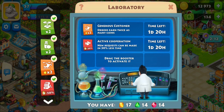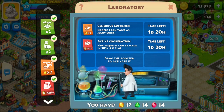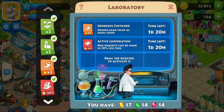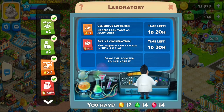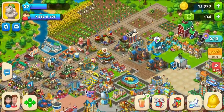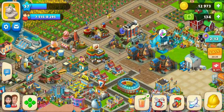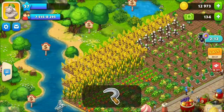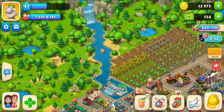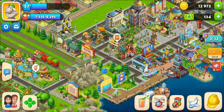I also activated my helicopter times-two booster so I earn twice as many coins, since I need to fill a lot of helicopter orders for this event anyway — and I had an extra one so I didn't have to pay gems. I also activated my co-op booster because I'm in the regatta right now and spreading myself thin on items, so I can just request what I need from my co-op.